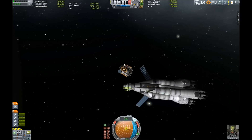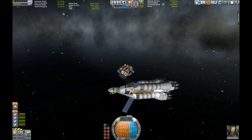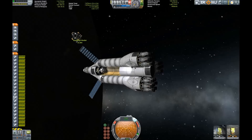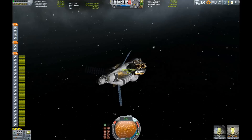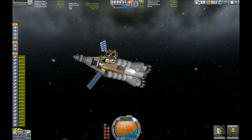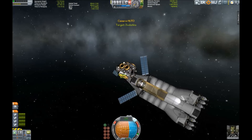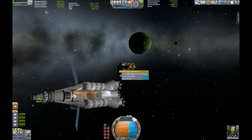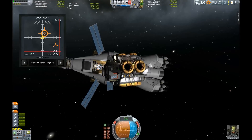There we go. Almost safe, almost inside. Even now, even if the monopropellant would fail in the lander vehicle, I have my small tug which can get it back in. So there is some level of redundancy. And getting the big craft lined up so the lander doesn't have to do that much work.